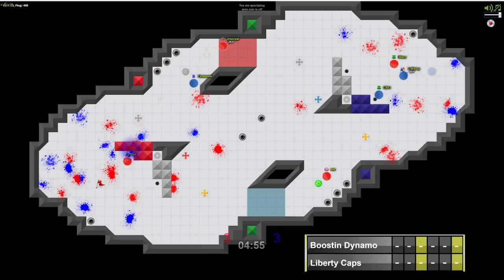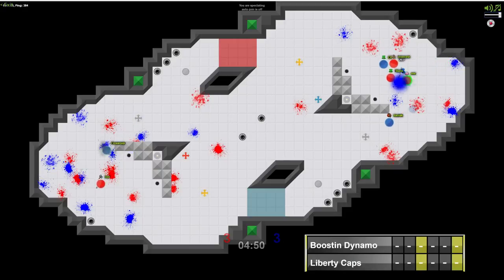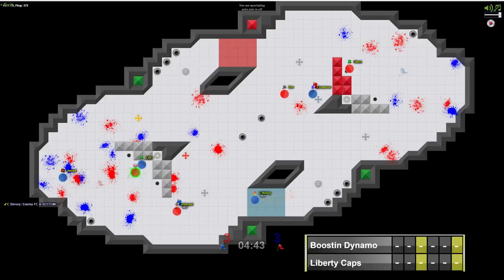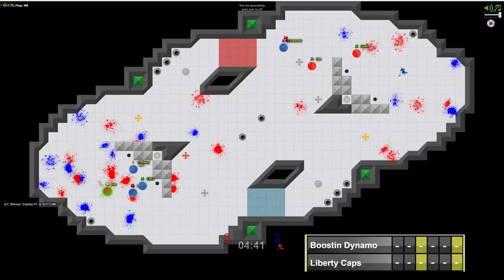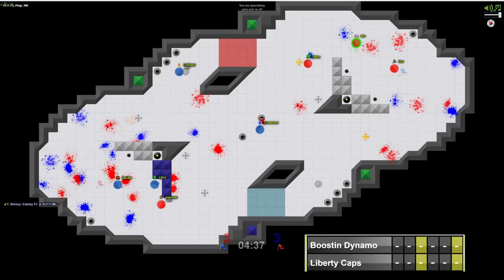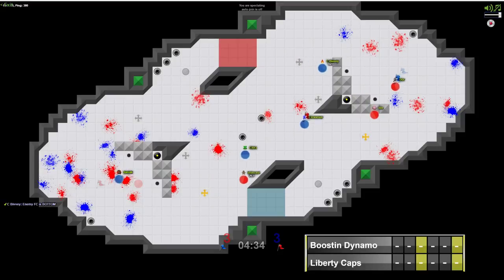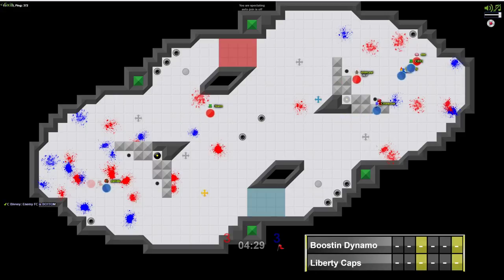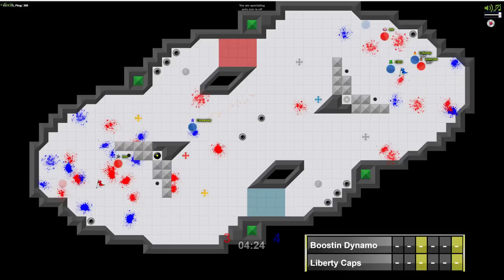It's a tie game once again, 3-3 here with just under 5 minutes remaining. Trippy's going to pick up that Tag Pro, and Intercess already has an out ahead of two. Crossover essentially is out and uses that boost nicely to avoid any gates. Stan makes his way out of base but boosts directly into the spike — an errant boost from the MLTP veteran. Now a quick return has Liberty Caps in a good spot, and they've got the blocks for Crossover, who adds to his cap total. Liberty Caps takes a 1-cap lead.